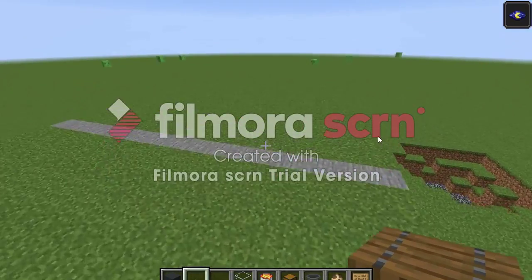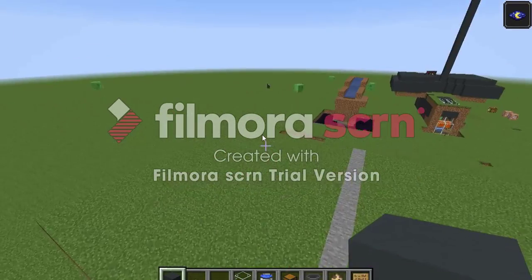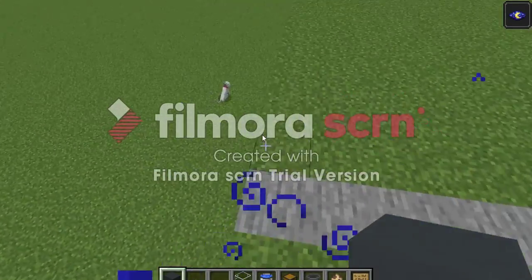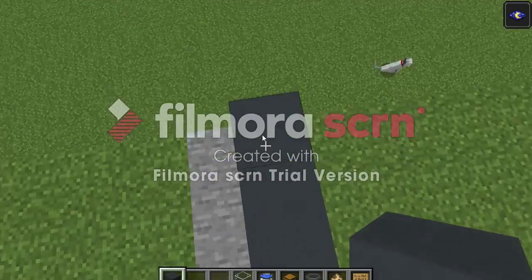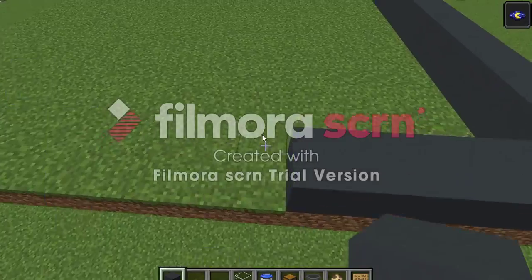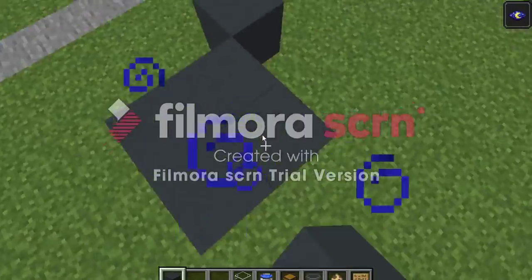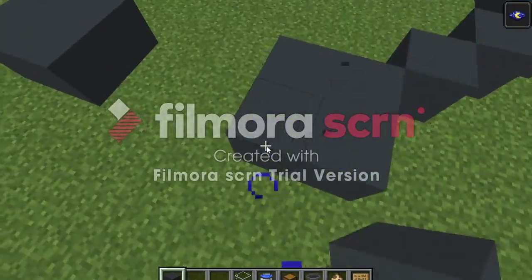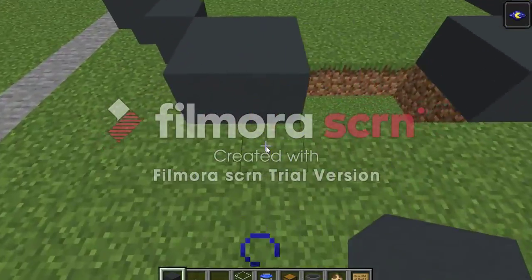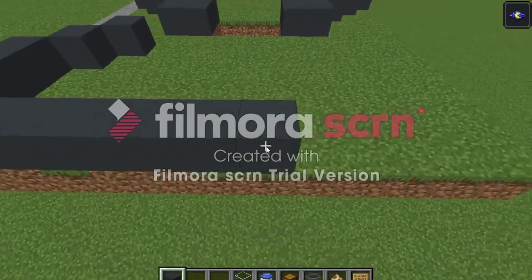To get started, find a 13 by 16 area and come to the side five blocks out: one, two, three, four, five. Build across 16 blocks. Then two blocks in from center, build a two by two platform right here. Break the three center blocks, then repeat on the other side - one, two, three, four - come out and place the blocks the same way.